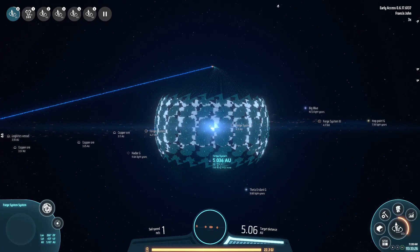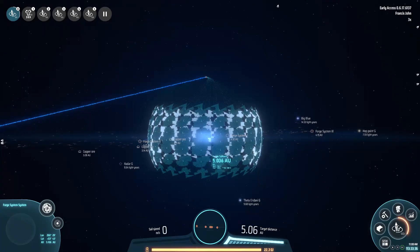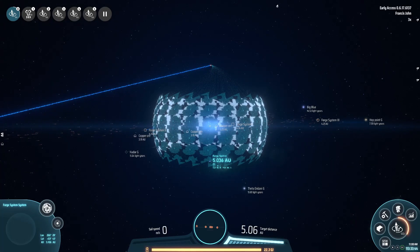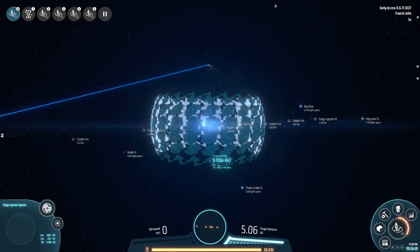We're back with some more Dyson Sphere Program, and today we start by having a quick look at this little mini Dyson Sphere we put together. The main plan is we're going to build the max-size Dyson Sphere we possibly can around a blue giant in this galaxy. This Dyson Sphere here is about 0.5 AU, or one-tenth the size of the Dyson Sphere we're going to make.